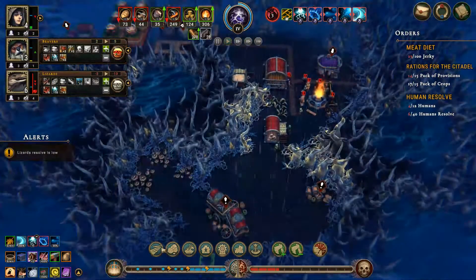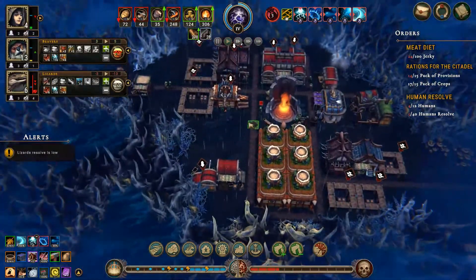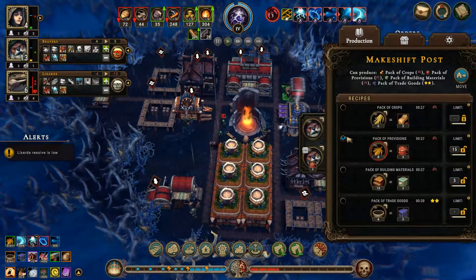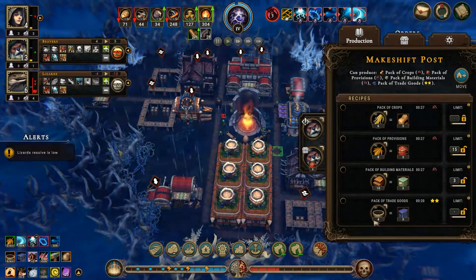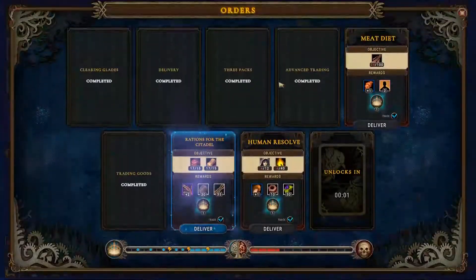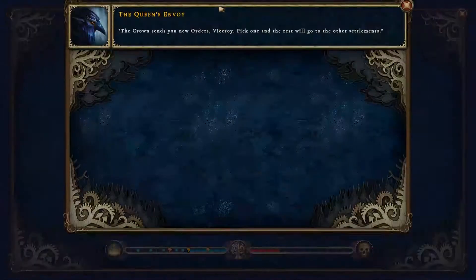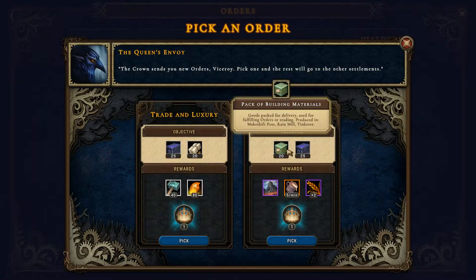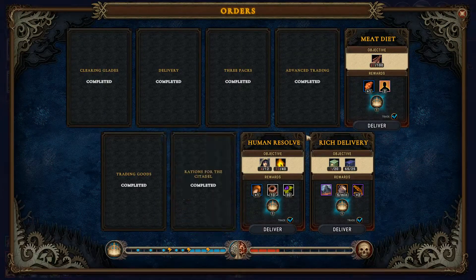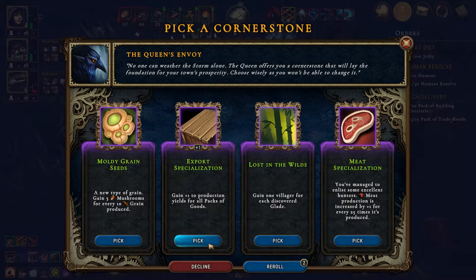It's a builder — that's fine. Pack of provisions are almost done — oh, I think they are done. Go ahead and pop out of there. This is going to give us lots of goodies. Okay, what is our final order? Easy, yes. Go ahead and turn that one in — cornerstone is export specialization. Let's do it. Sounds good.